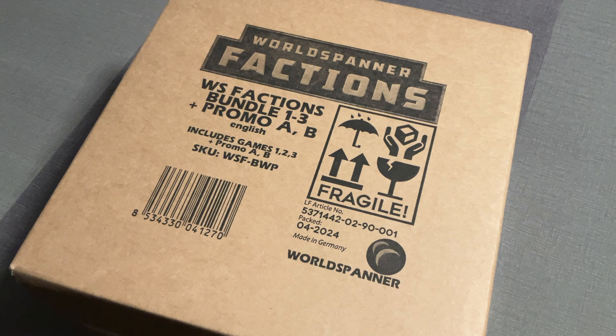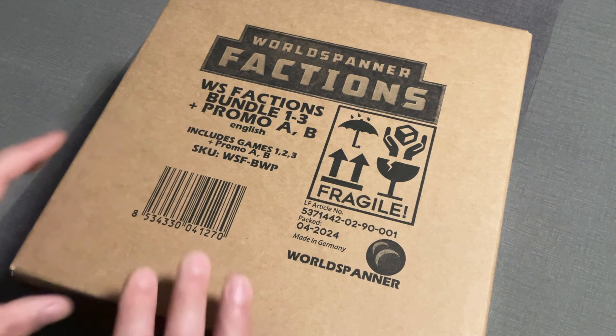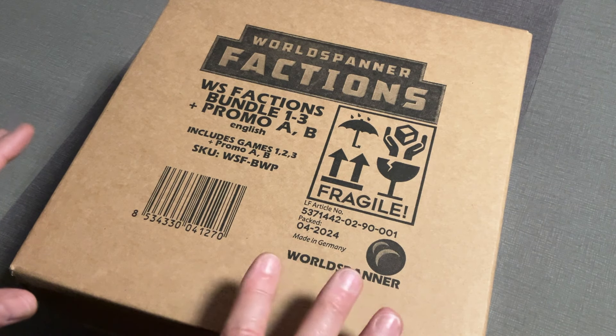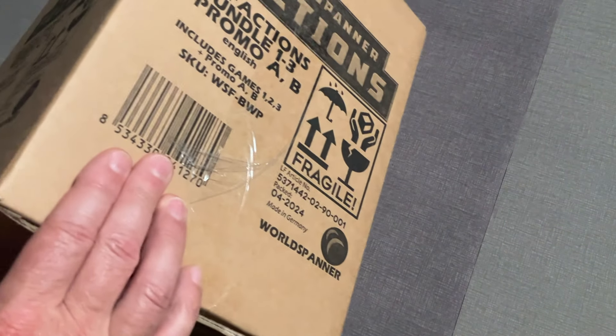Welcome ladies and gentlemen, today we are going to do an unboxing video. I'm super excited because this is the new World Spanner Factions by Brett Murrell — this is bundles 1 through 3. It's also going to contain the promos for A and B. Of course it is in English now.